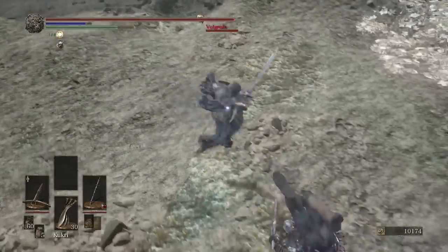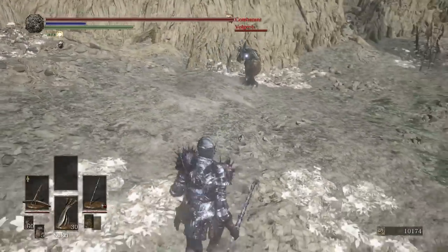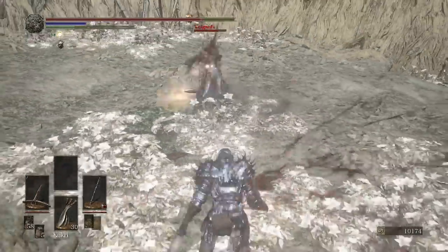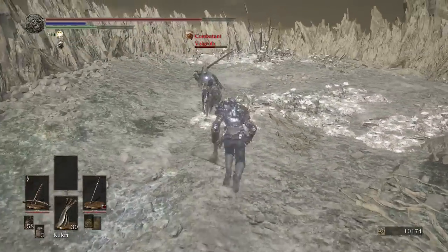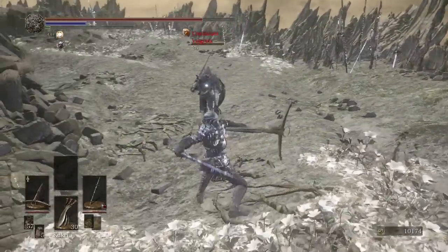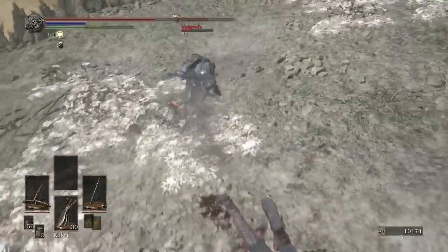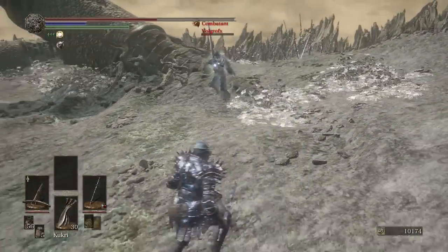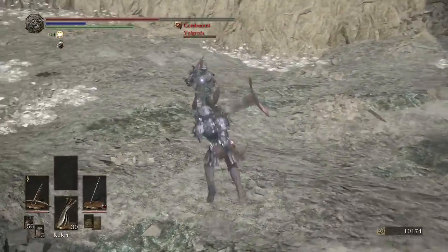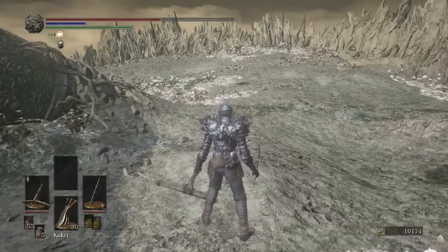Looks like our opponent has a greatsword — Black Knight Greatsword, I believe. There's that beautiful R2 thrust attack. I don't know how he dodged that so well. Hopefully we get some bleed built up here. I was expecting him to parry, but I didn't notice he went two-handed. I don't know if that was the bleed or just the crossbow, but we won.